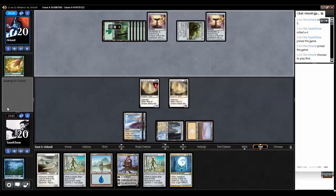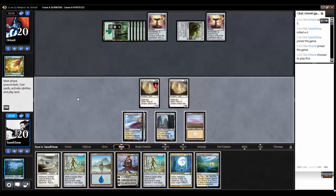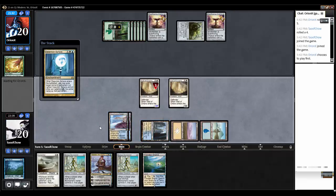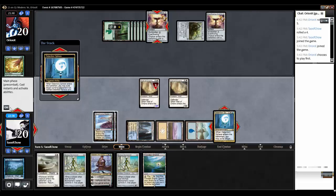All right. Flooded Strand. Do I need that out yet? Probably not. Let's O-Ring that. I don't really care about the creatures - I'm going to Detention Sphere his Ever-Flowing Chalices. Yeah, you can kill my creatures all you want. I don't care about that.